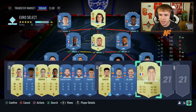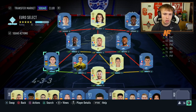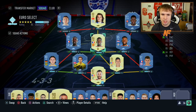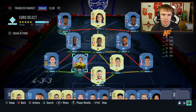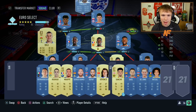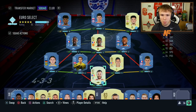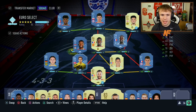Our only goalkeeper choice is Lloris, so he'll go in goal. Center backs will definitely be Delaney and Varane. I'm then going to put Pavard at right back as he's already a right back, and our only left back choice is Xhaka. Delaney won't have the most chemistry, but let's get a bit of a French connection in the midfield - Pogba's going to be in the midfield with Sissoko. Left wing is definitely Kingsley Coman and striker is definitely Robert Lewandowski.